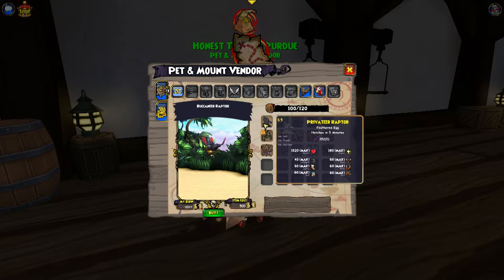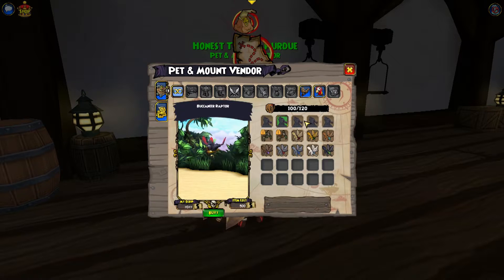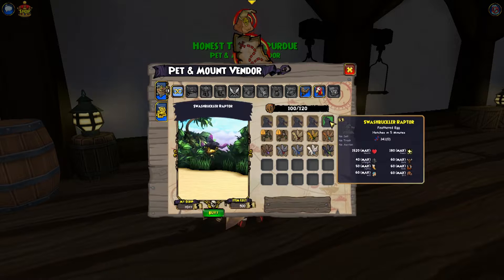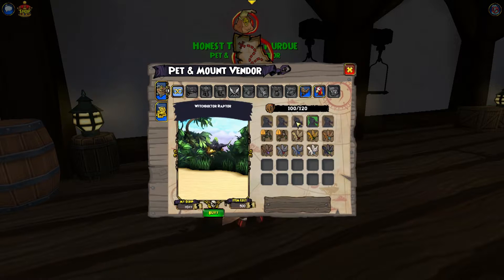There's one for each school — one for a Pirateer, one for a Buccaneer, one for a Musketeer, one for a Witch Doctor, and one for a Swashbuckler. Basically, they just change in color for the school.